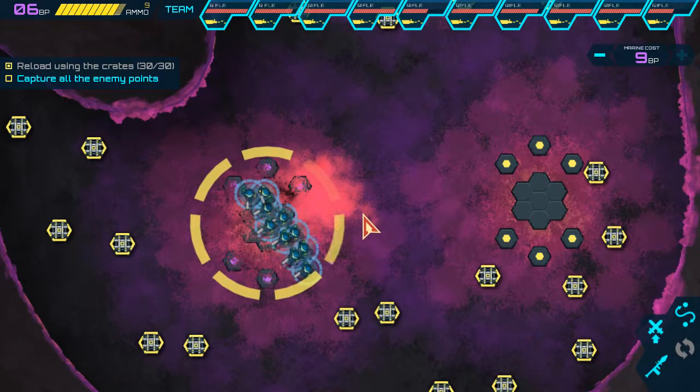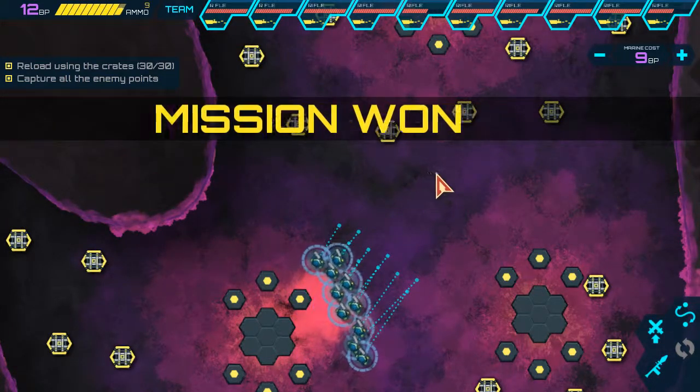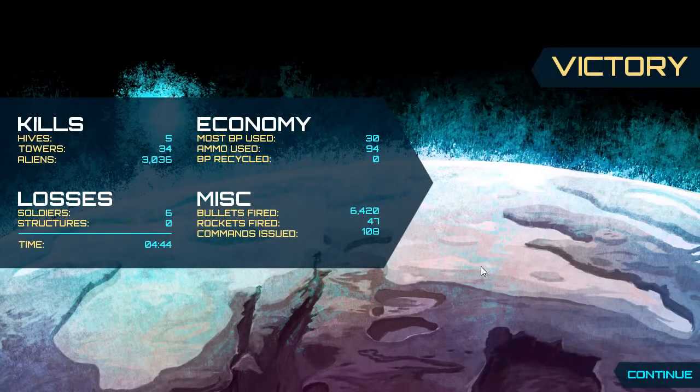Not bad, not bad at all. That's mission complete right there. We got 5 hives killed, 34 towers destroyed, 3,036 aliens destroyed. We lost 6 soldiers in the process. Didn't have any structures to lose aside from our base. Not bad. That's going to be it for now — that's episode 1 of Infested Planet. Remember to rate, comment and subscribe for more. I hope you guys enjoyed the video and I will see you guys in the next one. Bye guys.